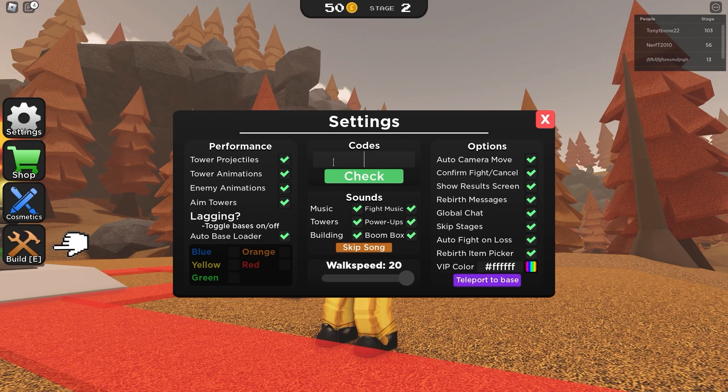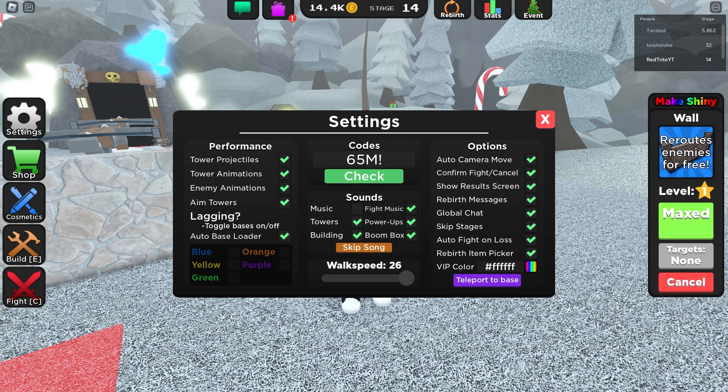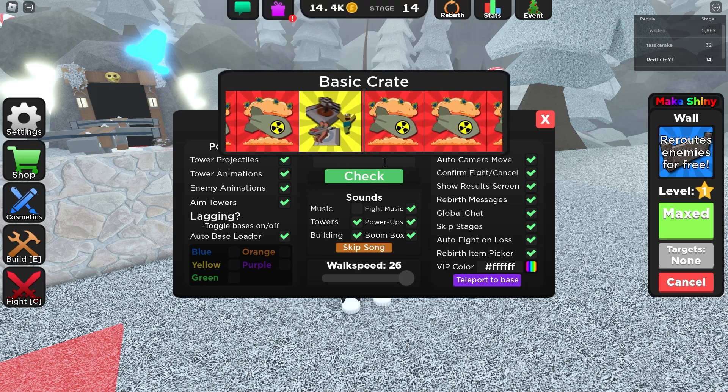Our first code is '65million', which gives you a free basic crate. Make sure you subscribe so you don't miss codes like this one. Let's check it out — and we just got a free basic crate, you're welcome!